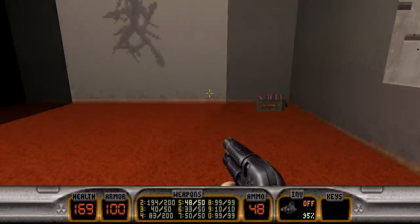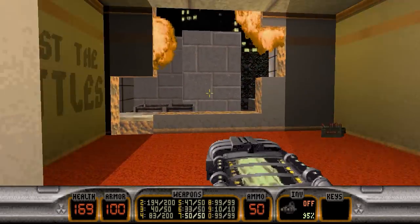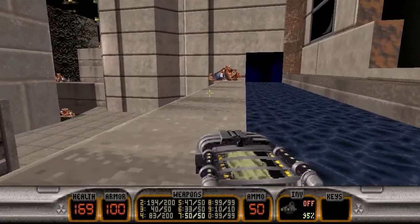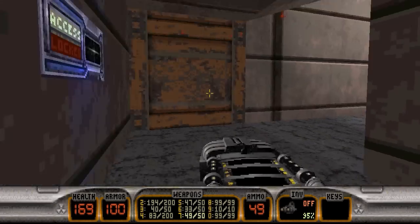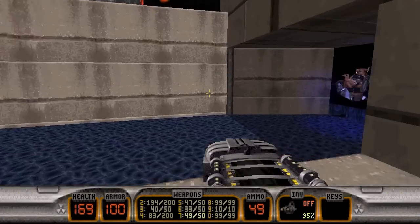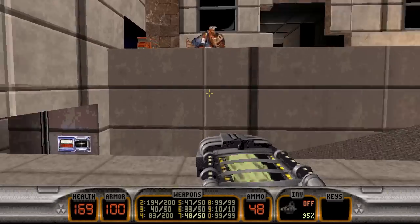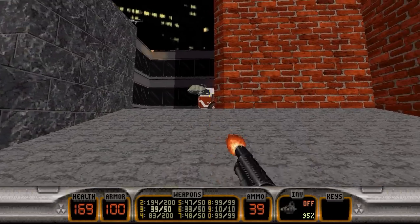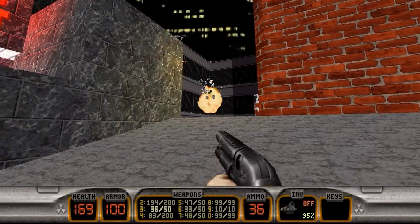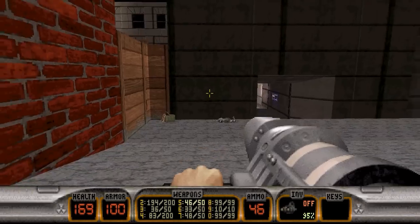Let's go ahead and blow up that wall. Those two commanders started out here, so let's get rid of them both. Sounds like the other one's over this way — there he is. Now we can go through here. Let's get rid of that sentry drone first of all, and we got the turret way up there. Just fire a rocket, and yes.